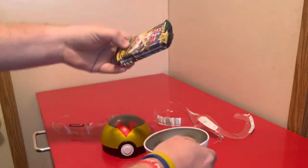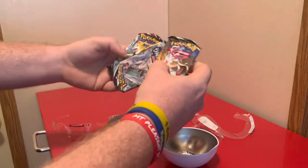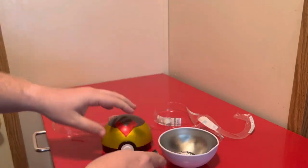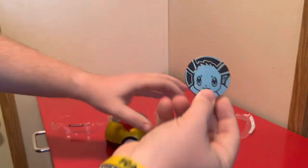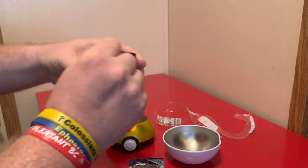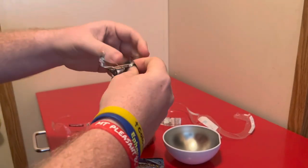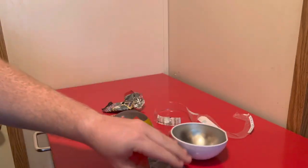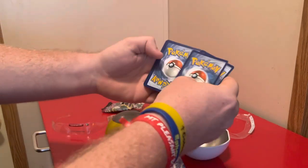I think these packs are a little bit older. We got Evolving Skies, we got Chilling Reign, and Fusion Strike with an Eevee coin. Nothing wrong with an Eevee coin. We got some good packs — nothing wrong with these. Really want an alternative art from Chilling Reign. The Galarian Zapdos would be awesome.